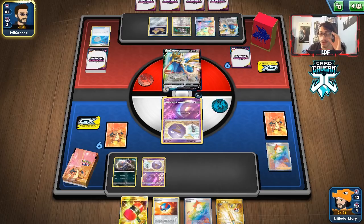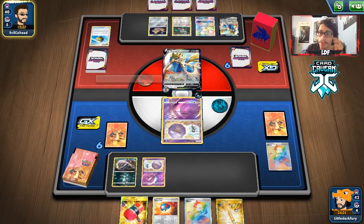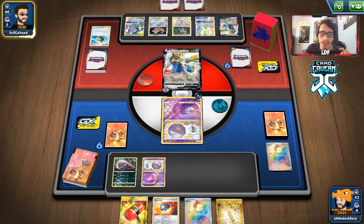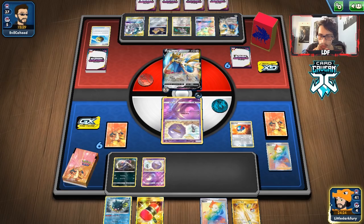Once Wheezing is in play, they don't even get to use Mr. Mime, Oranguru, or Jirachi at all — which is insanely good. They get Oranguru, probably the last turn they get all these abilities. We need to hit a Wheezing off this Great Ball. Oh wait — it is an ADP deck! I thought it wasn't because I saw the net. They've already attached though, so they can't go Altered Creation this turn.